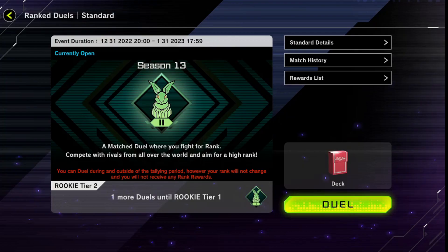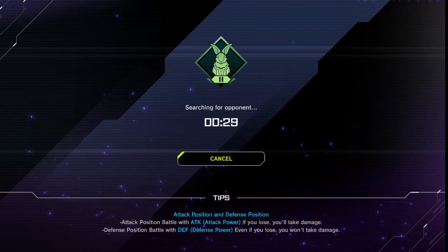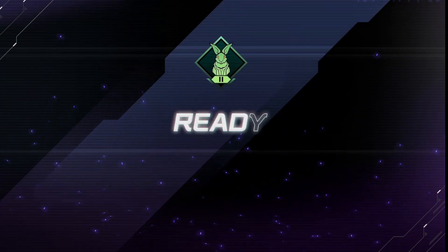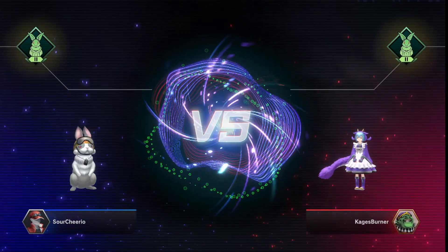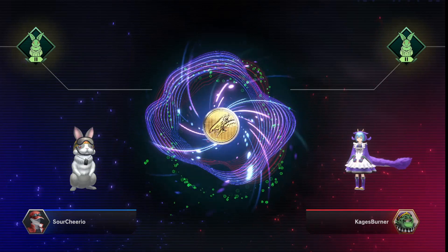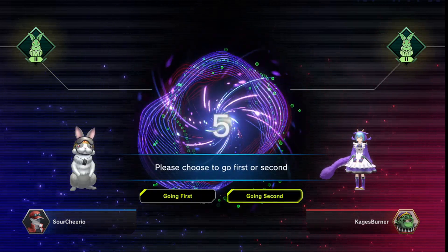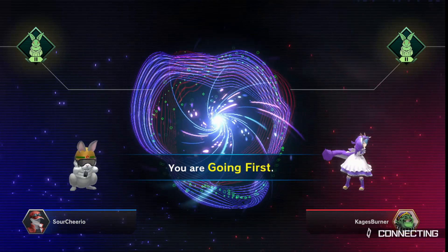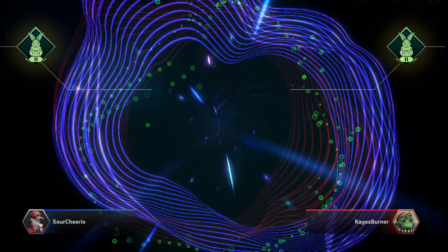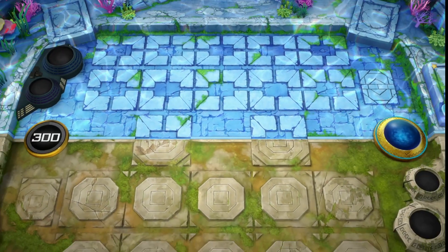Now we're going to jump right into ranked with this scuffed deck and see what happens. Altergeist is a control deck that revolves around using trap cards to control the environment, and it has a little bit of combo potential to it as well, which you'll see in this duel.